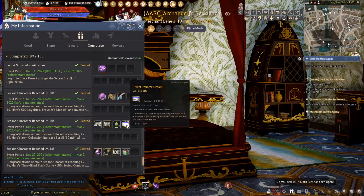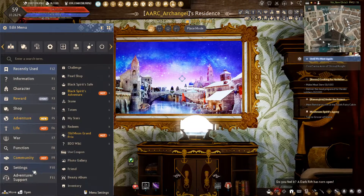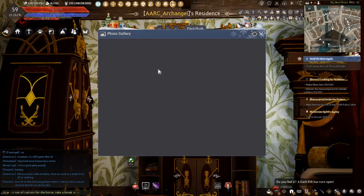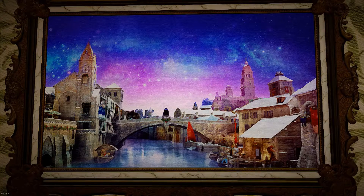For your season character reaching level 50, they gave you an event — Winter Dream Landscape. This picture is right here. We're going to take a look at that in photo mode. As you can see, this picture is a new picture they just added.